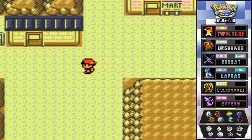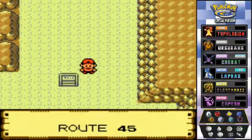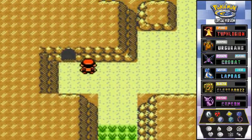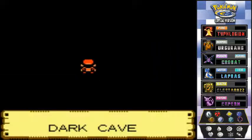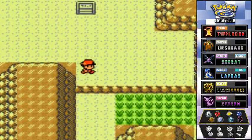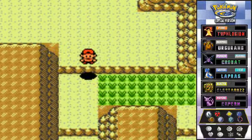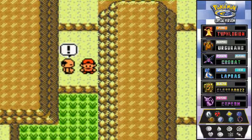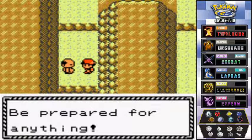Let's go back down to Route 45. Now I think you can go to the Dark Cave right here — yes, this is one of the paths to the Dark Cave, which we will explore later on. What I'm gonna do first is go right here and battle this guy because he's looking all mean.